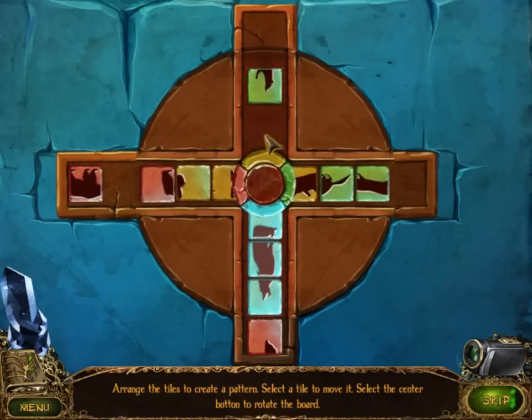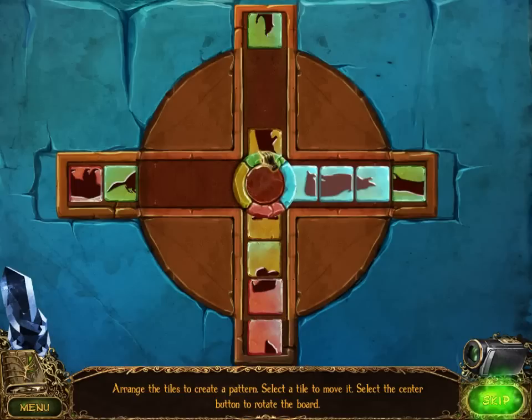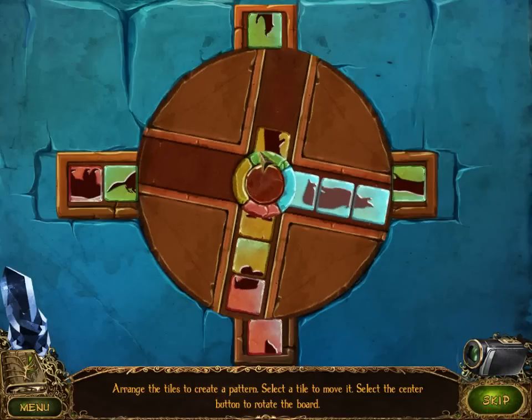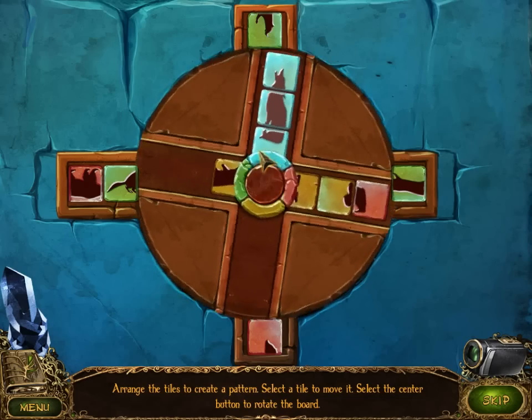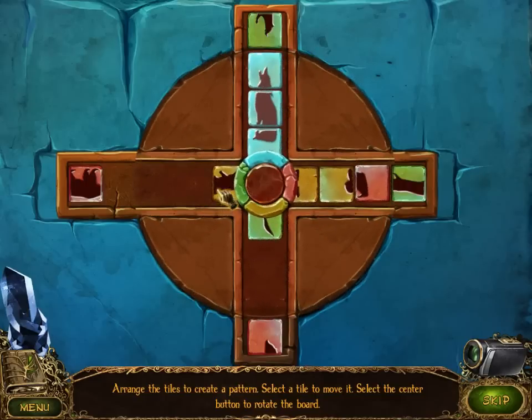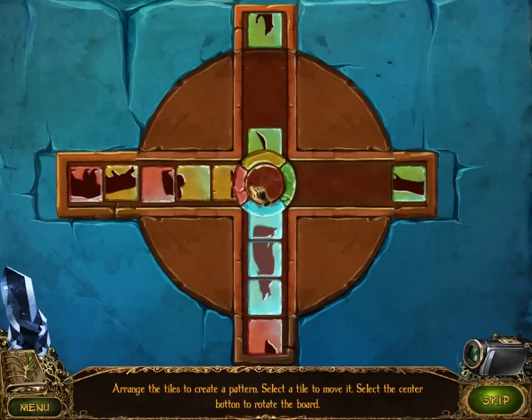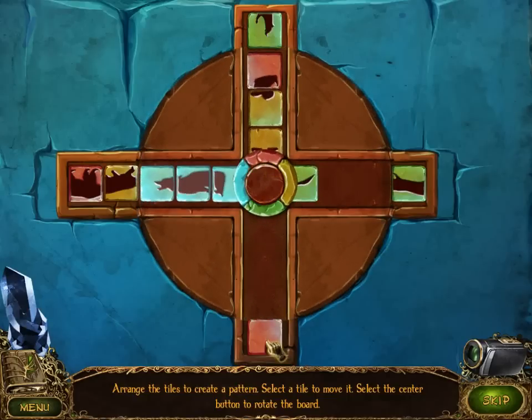So we gotta get green done now. I think we're good if we just kind of put that one over there. Oh wait a minute - I'm gonna have to get rid of that yellow one first. Run around you go. Oh crud, I think I might have made a mistake now. How am I gonna do this? How am I gonna do this?